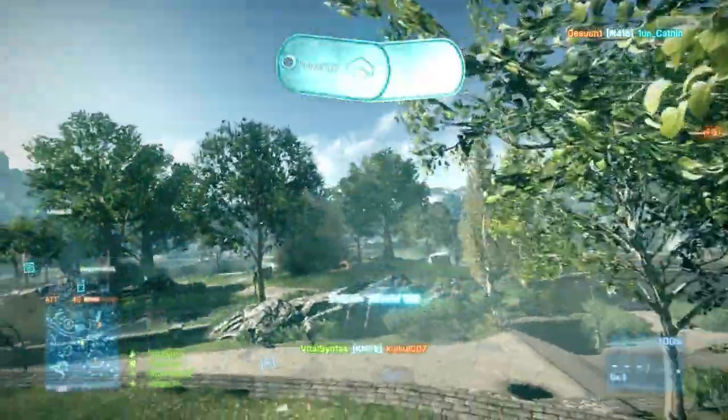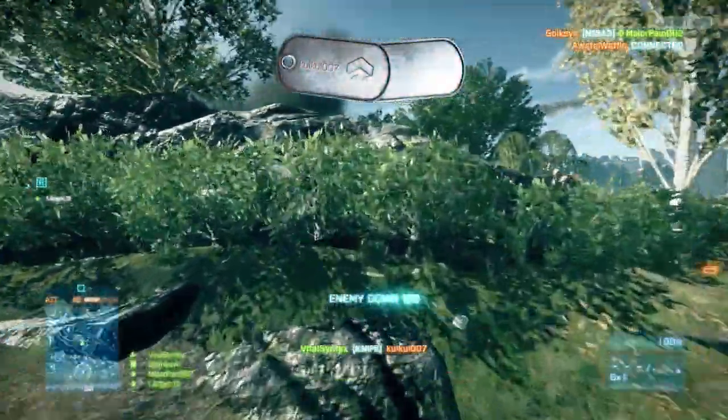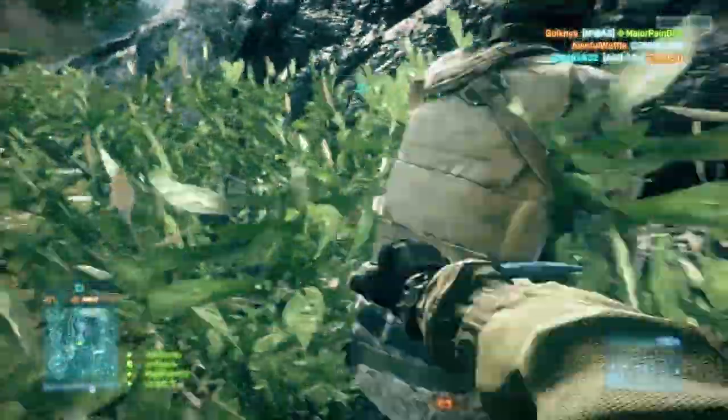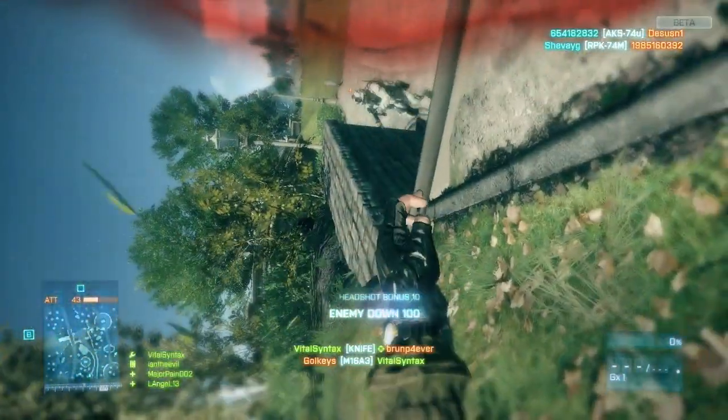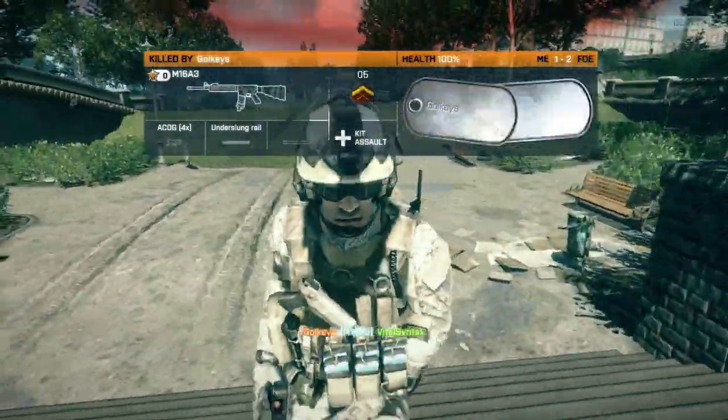Here's a nice knife kill. I count 1, 2, 3, 4 enemies in front of me. I come over and try to take this guy out — but my knife doesn't work. I try three times, he finally dies, and then by the time I turn around this guy's already on me. That made me super pissed, because for some reason my knife wouldn't work.